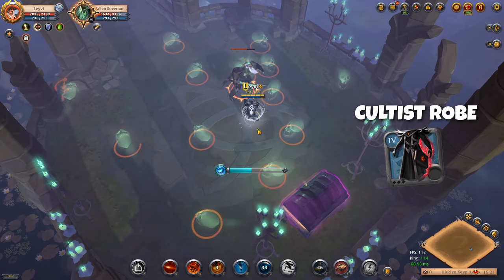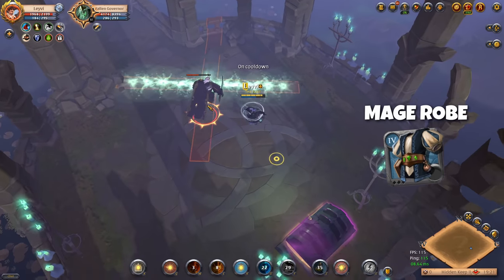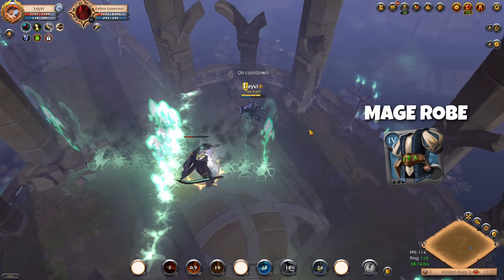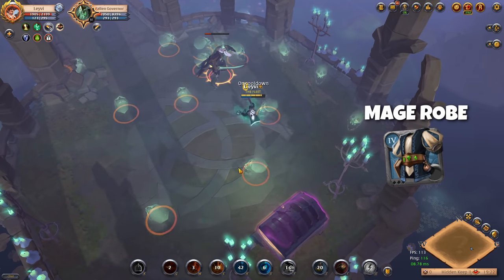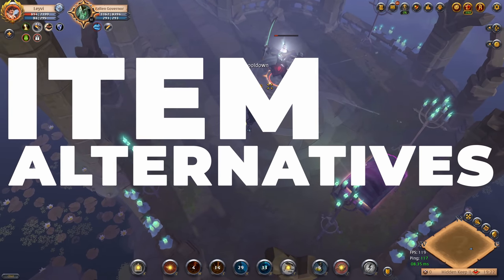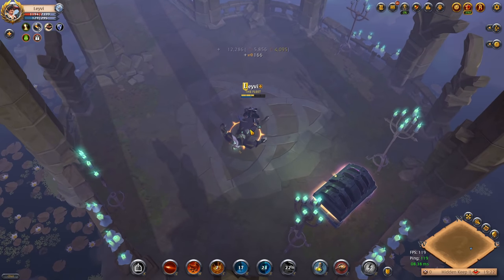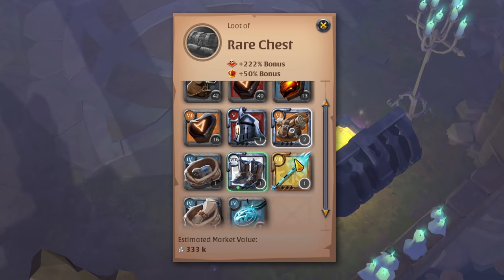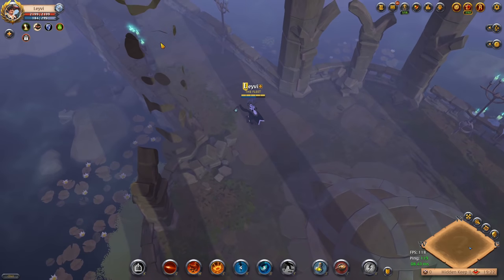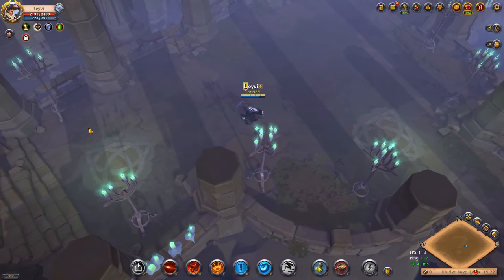If the Cultist Robe's price ever goes up, the Mage Robe is a great budget alternative providing the same offensive bonuses, though you lose the energy sustain useful during legendary bosses. In that case, you can change your weapon passive to Energetic or your helmet's ability to Energy Regain. Keep in mind the weapon and Crypt Candle offhand should stay untouched. Item swaps for helmet and shoe slots may reduce effectiveness, but those slots are the least impactful parts of a solo dungeon build.